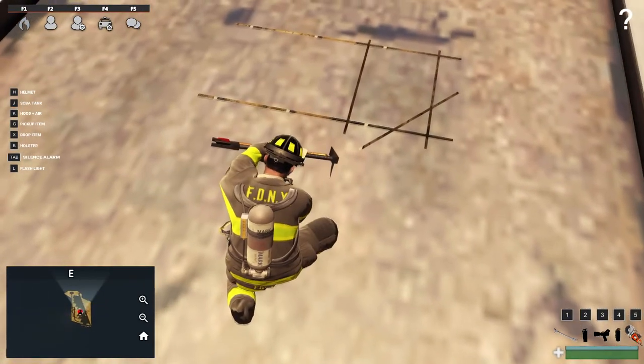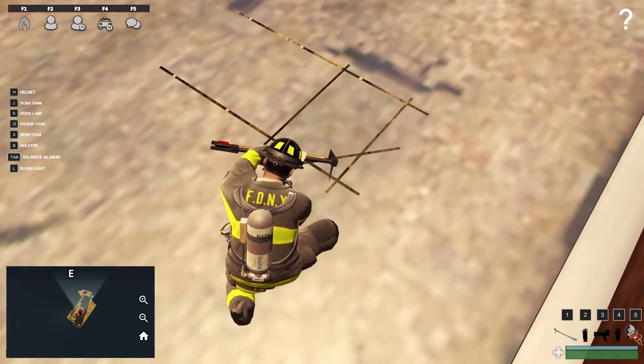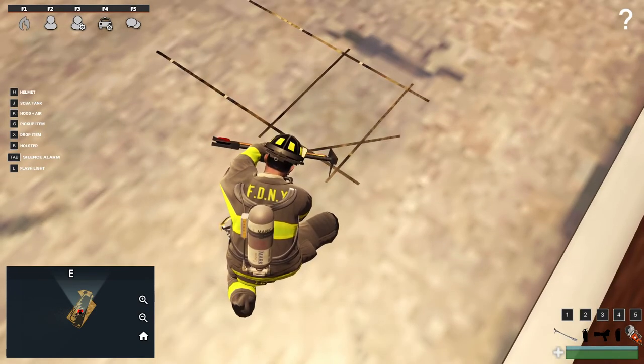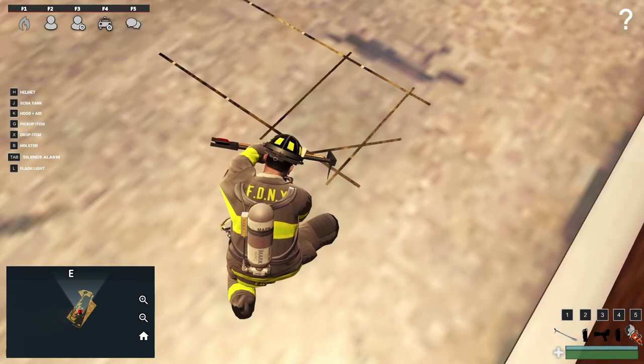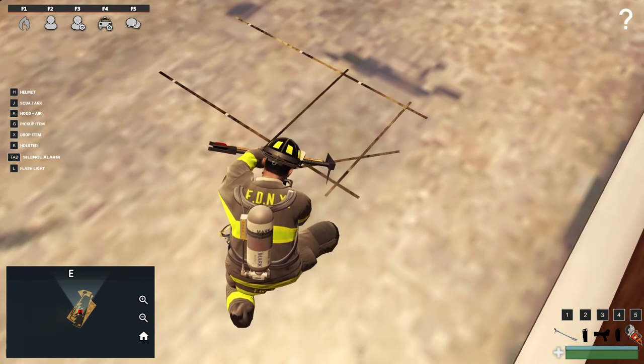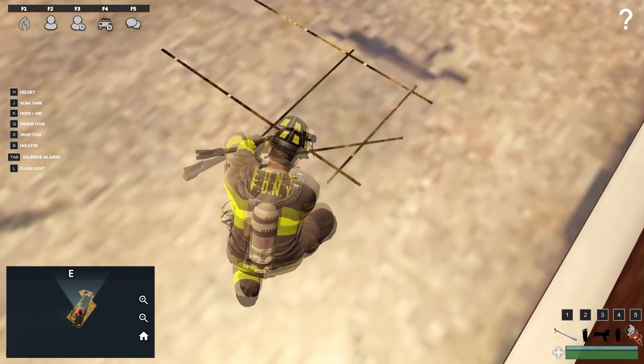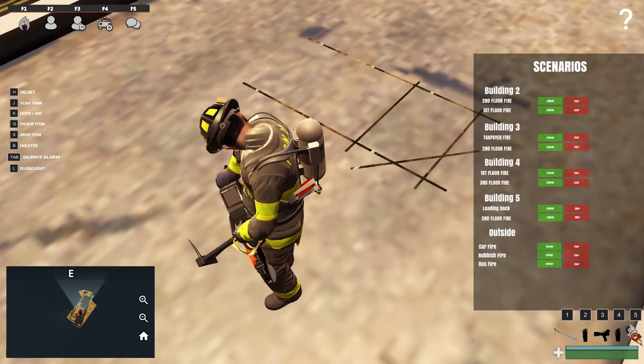Let's see if we can still continue to ventilate this even though there's no fire going on. The only downside to vertical ventilation is there's currently not much indicator that you're actually vertically ventilating a building until the cuts start to appear. This is taking a little bit longer than it probably should — I'm guessing we'll probably need that fire going.